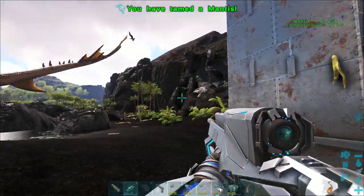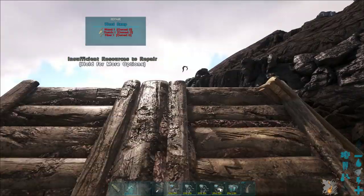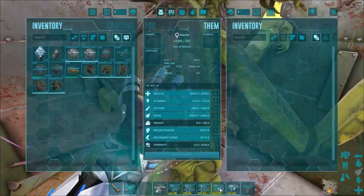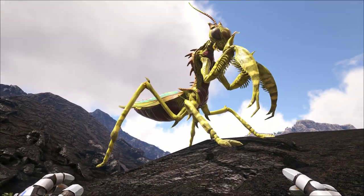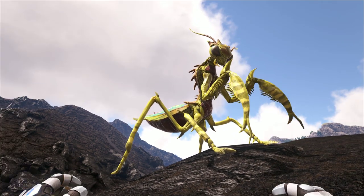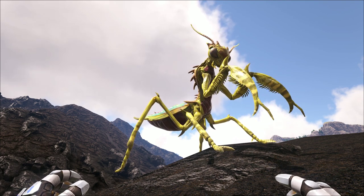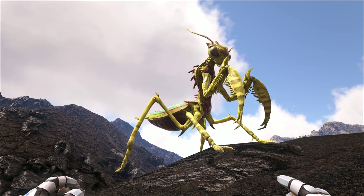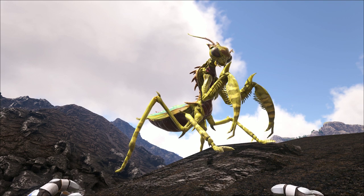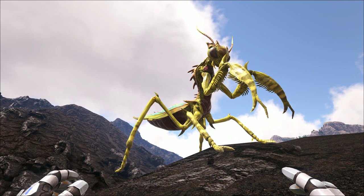It takes about three to four deathworm horns for a level 150 mantis. In terms of getting it out of the trap, you can either demolish the trap or use a cryopod. In terms of functionality, the mantis is pretty much a jack-of-all-trades but is good at nothing — whilst it can harvest many resources, it will not harvest a vast amount of those resources. You can also equip it with weapons, however it's probably better off with its own melee attack. It is a cool-looking creature, and for that reason I will only tame it for its looks, not necessarily for its functionality.